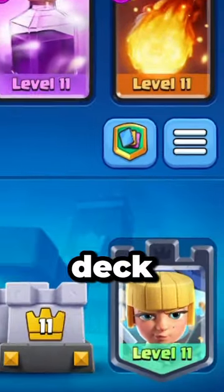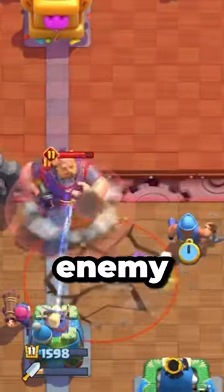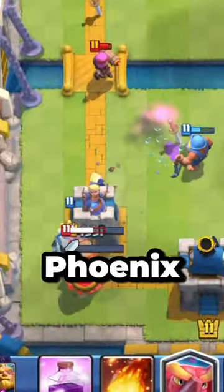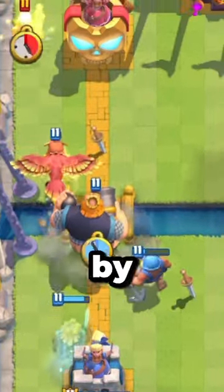This is the best Dagger Digits deck and here's how to play with it. Use the Tombstone and Fisherman to put the enemy units to the middle so that both of your towers are going to melt them in seconds. Royal Ghost and Phoenix help at defense and enable a really good counter push.